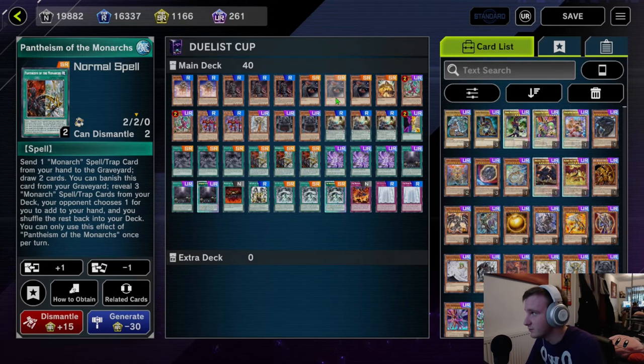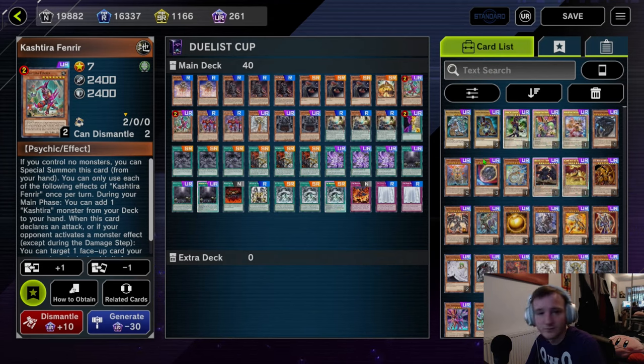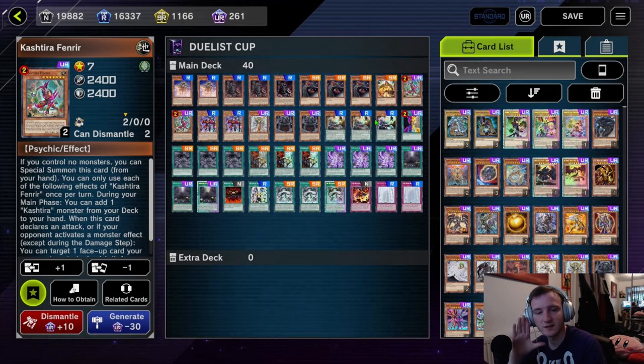So the ideal end board is a Majesty's Fiend or a Vanity's Fiend, plus an Erebus or a Fenrir — that's usually the board you want to go for. As you saw in the games, the ideal end board doesn't come up every time, but when it does it's nuts, and as long as you get one of your floodgates up, that is the key of this deck. That is what Monarchs have become.